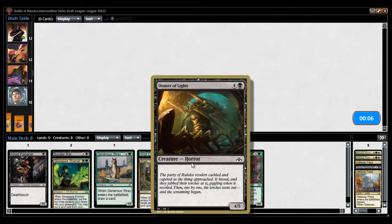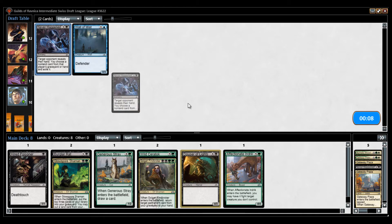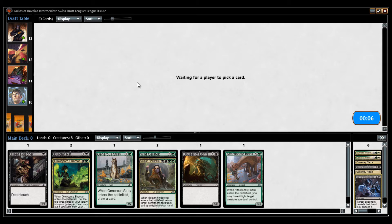Thought of Lies I would prefer not to play, but I'm going to put it here for now. This is where I want to open Assassin's Trophy. I'll take the rare — 2BB/GG that creates a creature for each card in your graveyard. We may play that card; it's not out of the question.